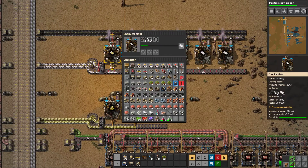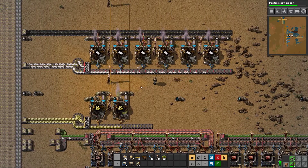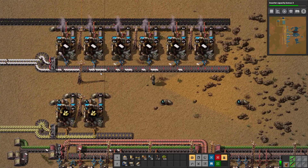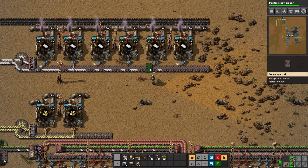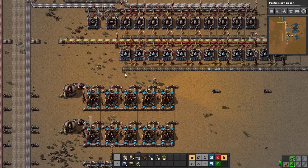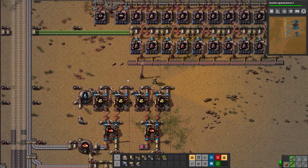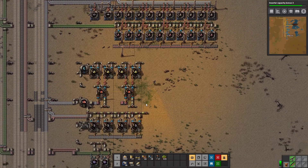Hopefully it can keep up without jamming. A neat trick: if these are jamming and can't output fast enough, you can do a little trick — take items back that way so you get things on different sides of the belt, making things run a bit smoother. So back to what we're really doing — setting up our production science. Let's go down this way and grab a few things to make, including some processing units.